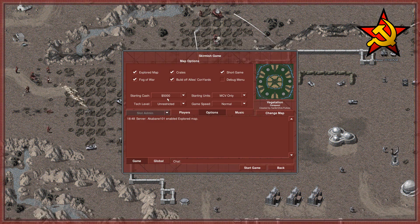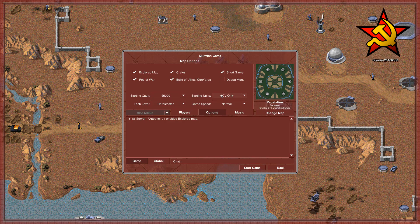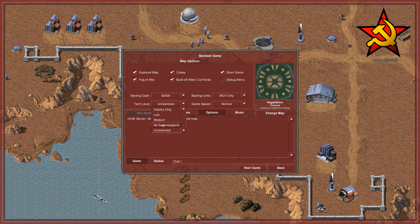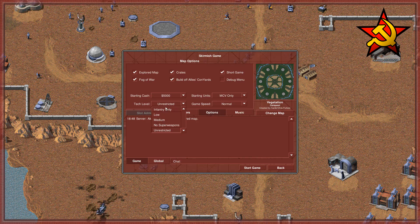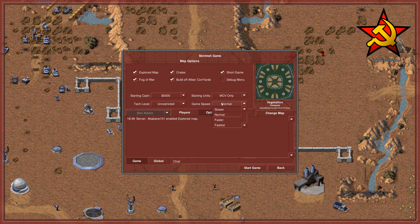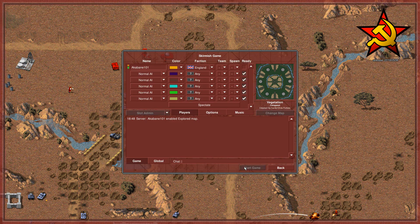We have $5,000 starting cash, which I think is standard — you can also bump this up to $20,000. We only start with an MCV but you can add light support and heavy support for early game rushing or defense. At tech level you can also disable super weapons like atomic bombs. We'll be playing on normal game speed since I'm commentating and playing at the same time, so without further ado let's hit that start button.